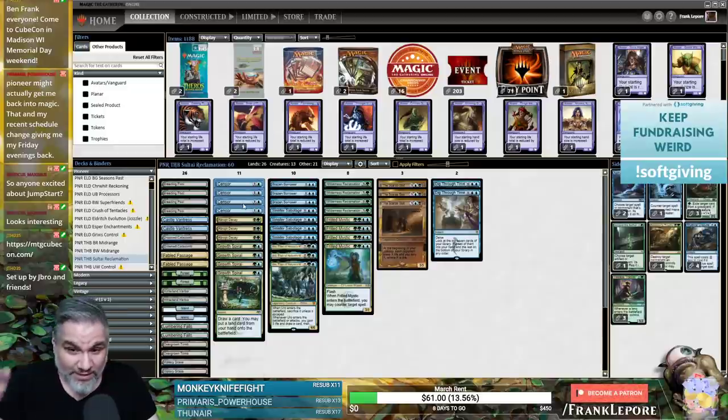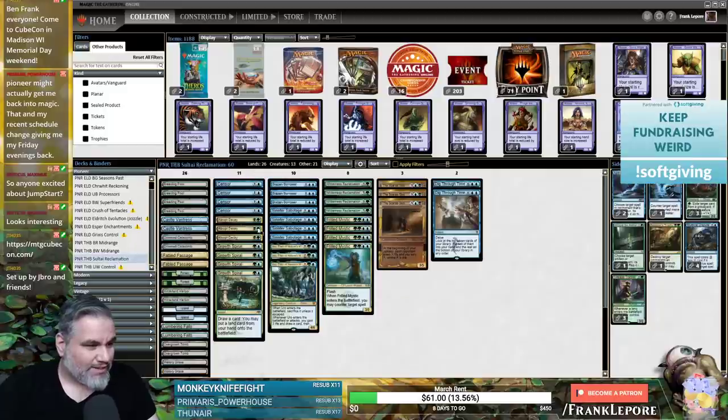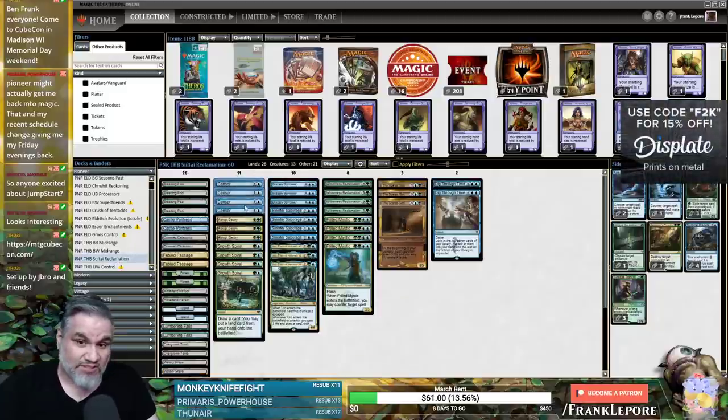Force Spike is seemingly popular in this format right now — I think we also have it in Blue-White Control. I guess it's just good: you either counter something early, or you cycle it late and get some value out of it.